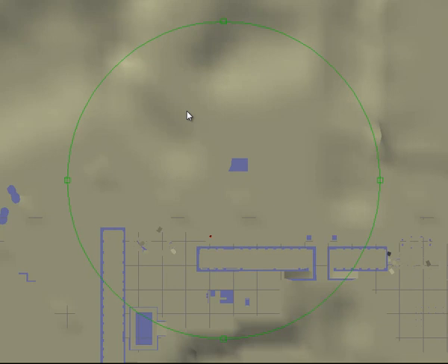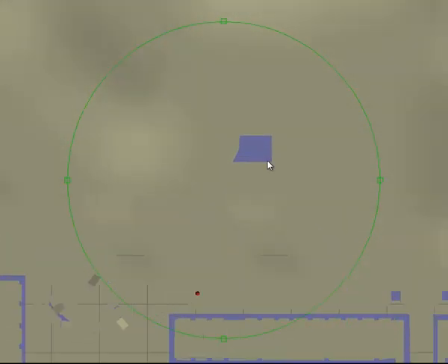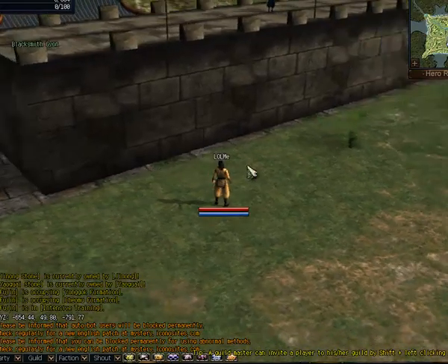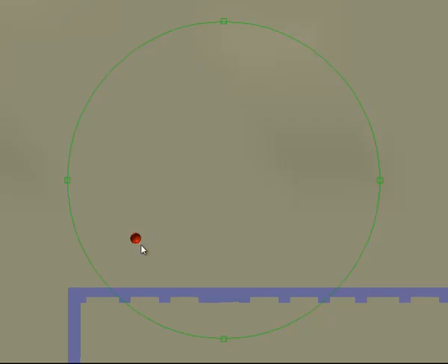The game uses an interesting format. Where there are walls, they are not walkable — this is the area you see here that's transparent. Although it is interesting that movement was stopped before it, so there must be some other sort of world format that knows where we can and can't walk.